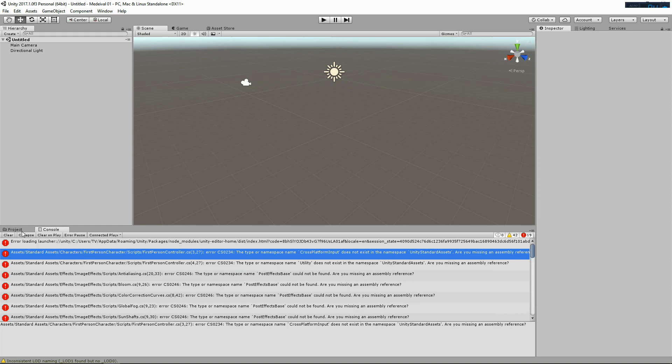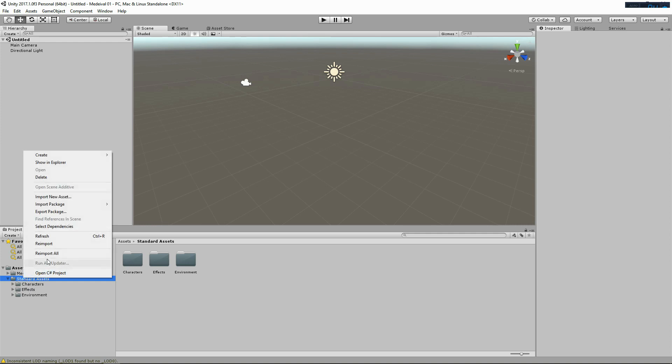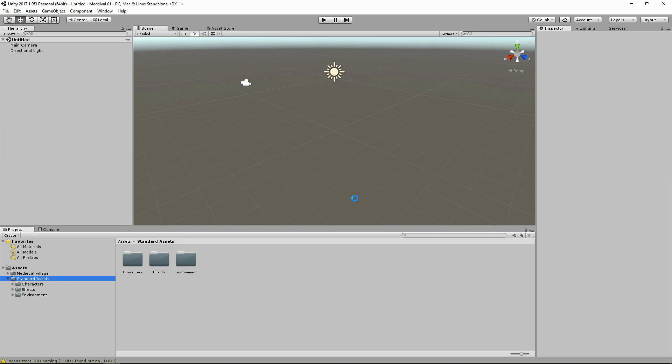Looking at the errors, he's actually included the standard assets as part of his kit — that's kind of a big no-no. Why would you do that? He's got standard assets characters, first person controller, effects, and environment all bundled in. So let's delete those and reimport the proper Unity characters, effects, and environments.